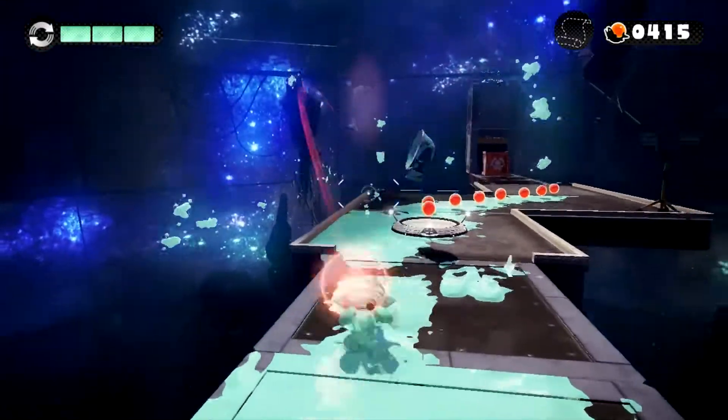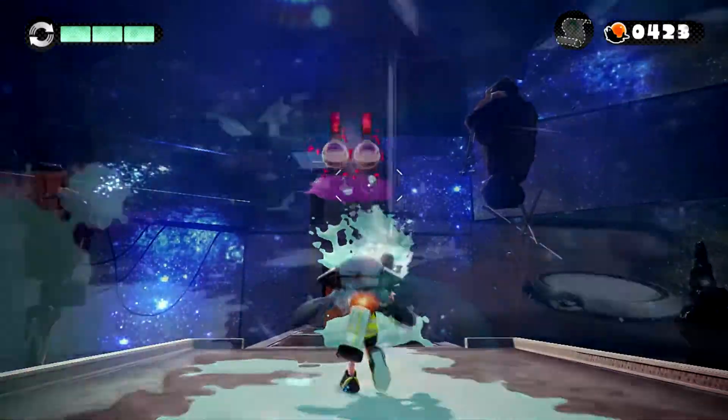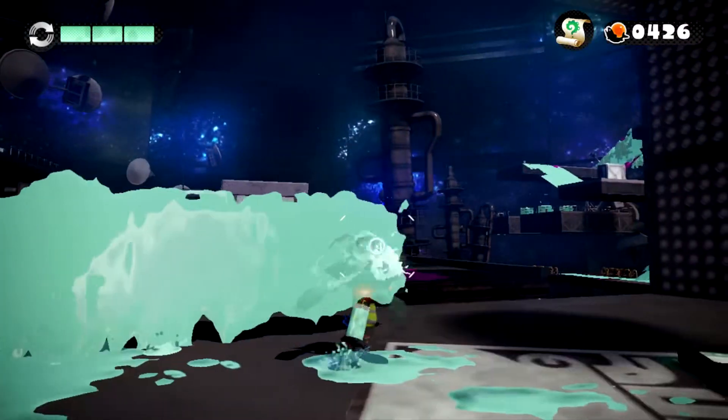Once you collect every sunken scroll seen within the single player campaign and flip through them in succession quickly enough, you will see that the doodles on the bottom right-hand corner of all the scrolls are actually a flipbook animation showing off a Zapfish, Judd, and Sheldon.